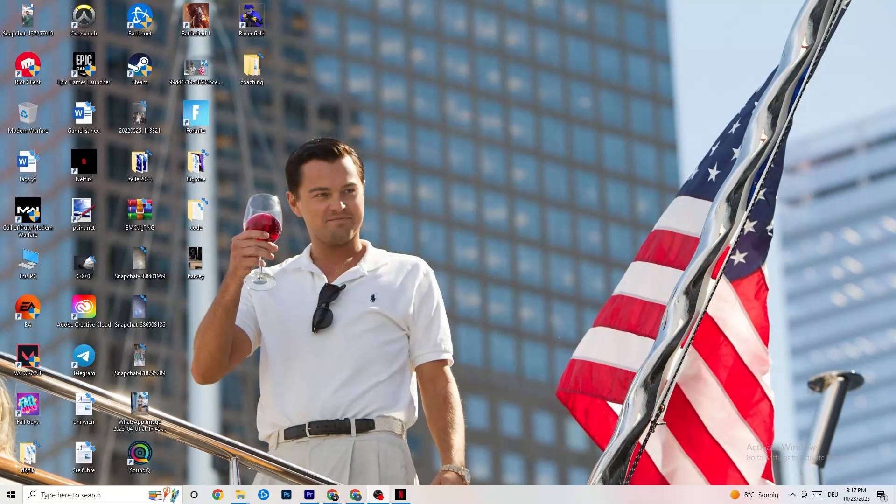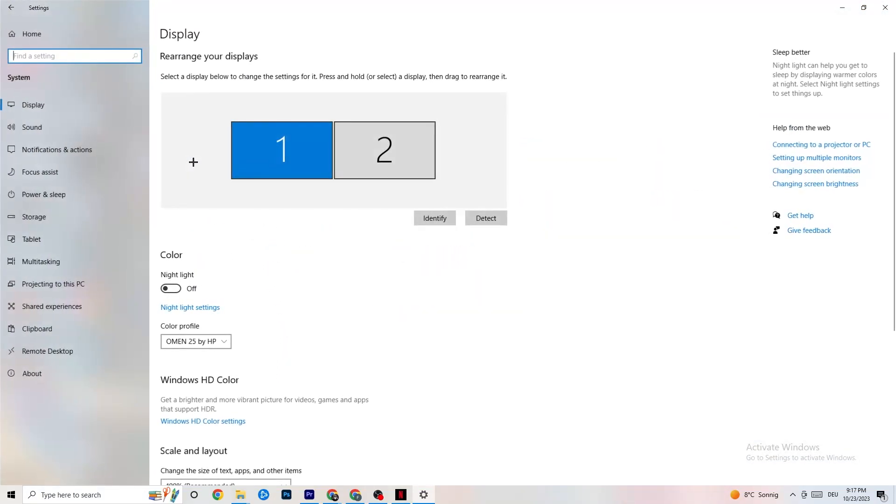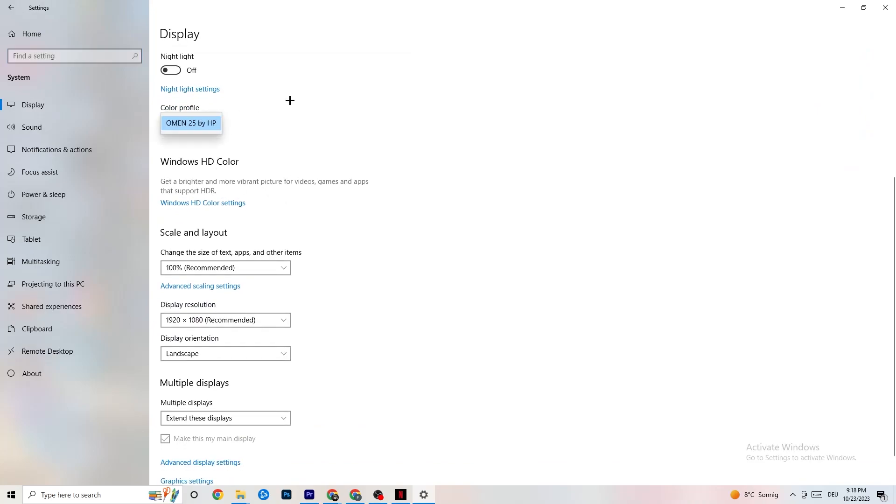The first thing I want you to do if your game freezes, has FPS drops, or stutters: navigate to the bottom left corner of your screen, click the Windows symbol, hit Settings, then go to System. First, identify which monitor is your main one — if you have two, click Identify and select the main one. Go down to Scale and Layout and change the size of text, apps, and other items to 100% as recommended. Then go to Display Resolution and keep it matching your in-game resolution, for example 1920 by 1080.